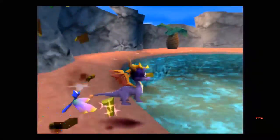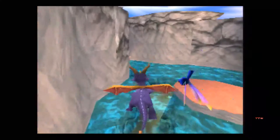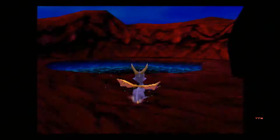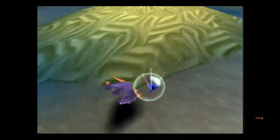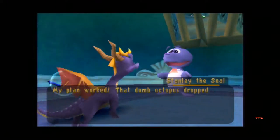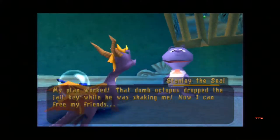I know we're missing a few gems, but I believe they're actually back at the beginning part - the part connecting the beginning to the end of the level. This has been a good Let's Play so far, except for not being able to find the one gem in Cloud Spires, which screwed up my whole recording schedule. But still, it's still fun. My plan worked! That dumb octopus dropped the jail key while he was shaking me. Now I can free my friend!